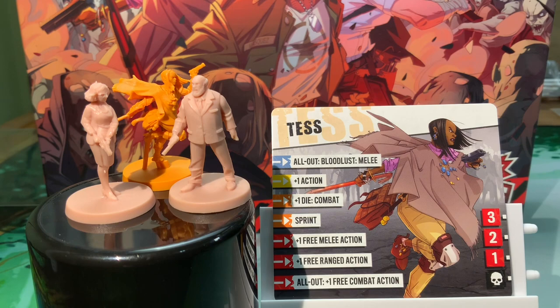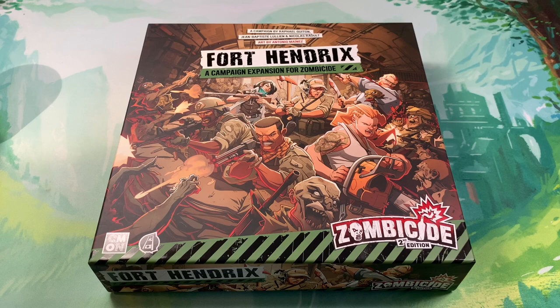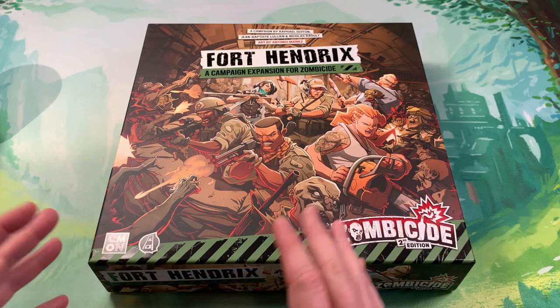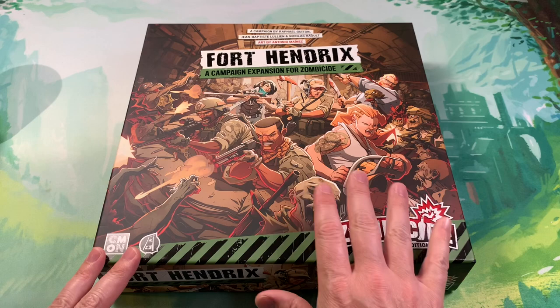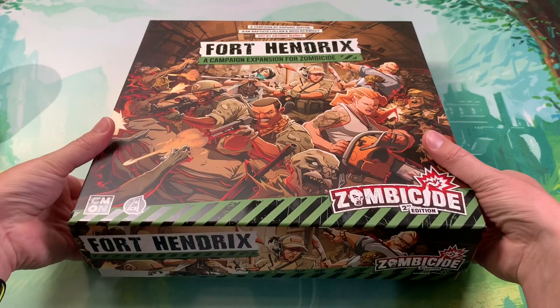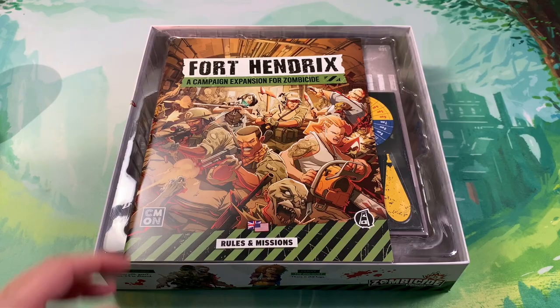That is everything in the Washington ZC campaign. Let's take a look at the other expansion. Fort Hendrix is a very similar expansion to Washington ZC - it's meant to include new map tiles, a campaign-driven connected storyline set of scenarios, along with some additional heroes. It's going to have the same light tokens and day and nighttime tokens in case you did not back Washington ZC. These are interchangeable - you don't need both in order to play the campaign. What this one offers on top of additional heroes is an additional new style of zombie - I believe they're all walkers.